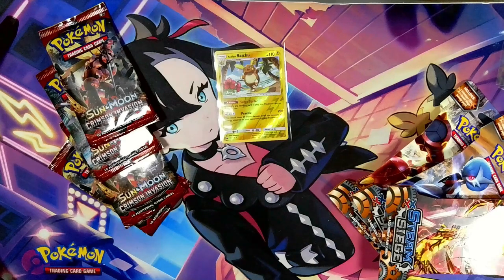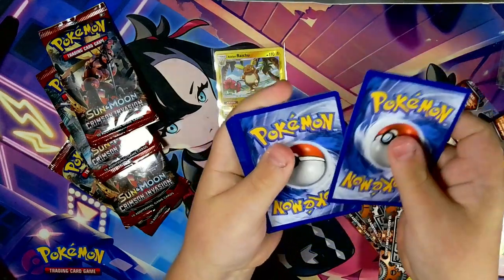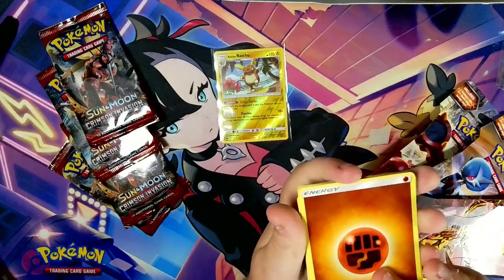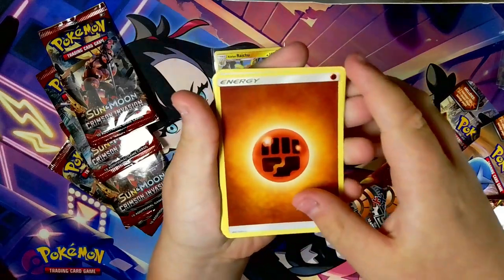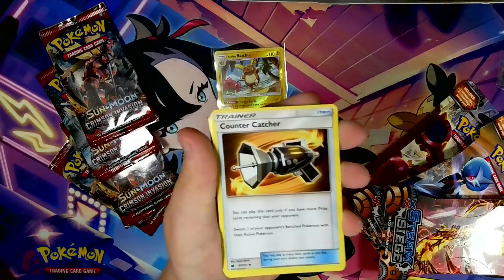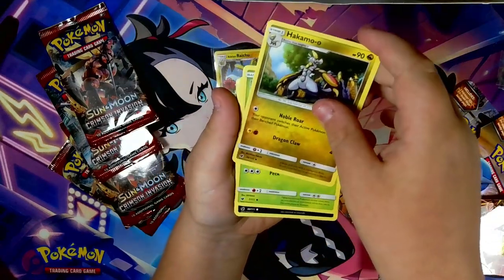Tell me in the comments if that's a hit or if it's just a cool artwork, because I don't know — I've barely ever opened Sun and Moon Crimson Invasion. So we have fighting energy again, fighting memory. We have lots of fighting today — Counter Catcher, Hammer.